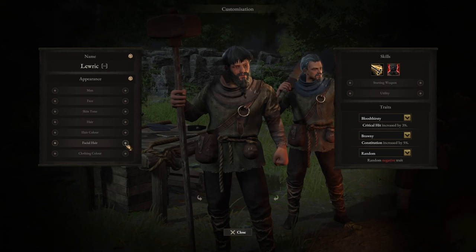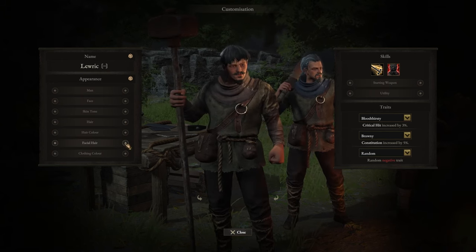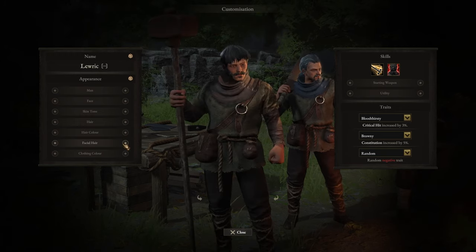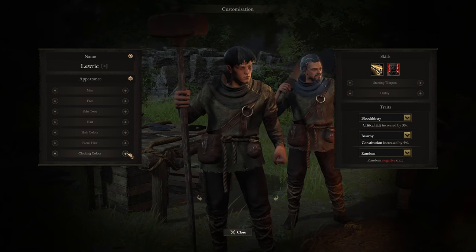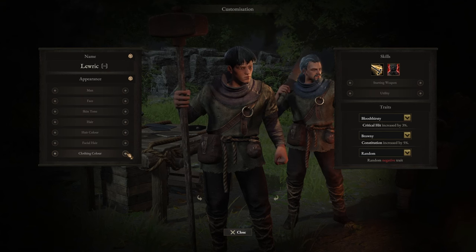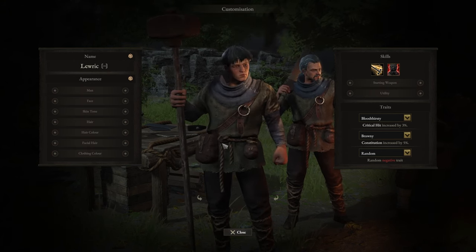There are some pretty good beard styles here — I thought I was already through them, but there's actually a lot. A lot of these are very much suited to the time we are in, sort of where you'd expect these styles to be commonly found. Then you can change your clothing color — it works differently on each class, but you can see which part changes; it's the accents. You can distinguish between your different party members by having each a unique color if you'd like.